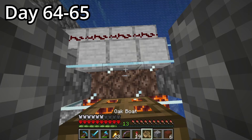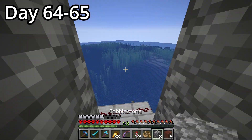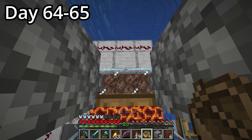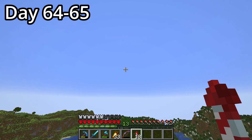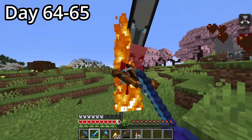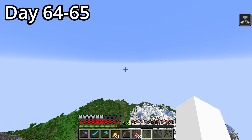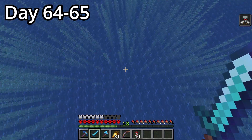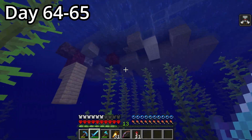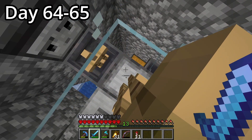Day 64 started with me remembering to put in a captain bank so I could get raids without flying all the way to the outpost every time. With the bank installed, we went to get the bad omen effect again, and this time it happened really fast. Back to the raid farm for attempt number two — and remember, we lost our totem last time, so if the vexes swarmed me they would probably kill me and delete the world. With that in mind, we started the raid and went straight back to swinging.